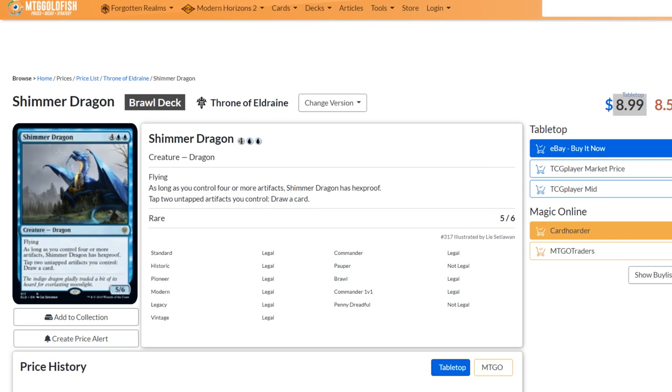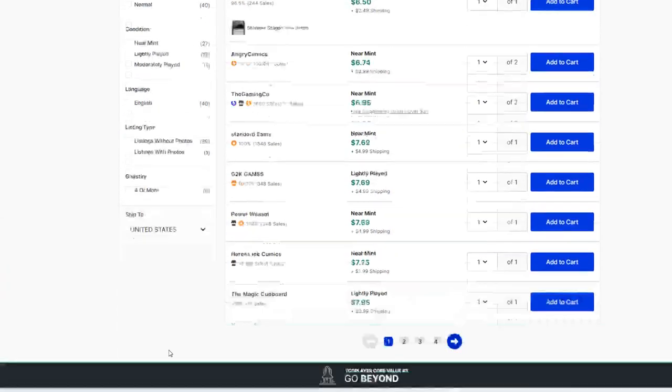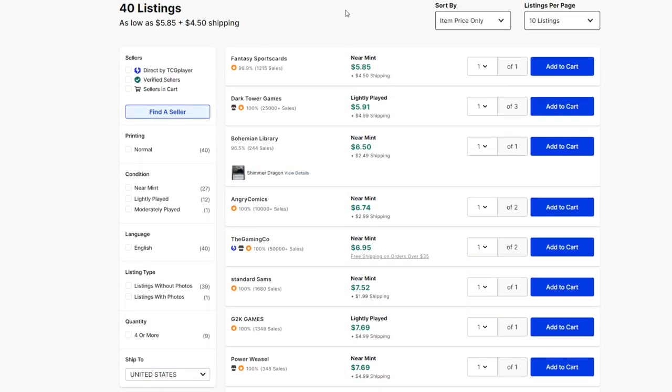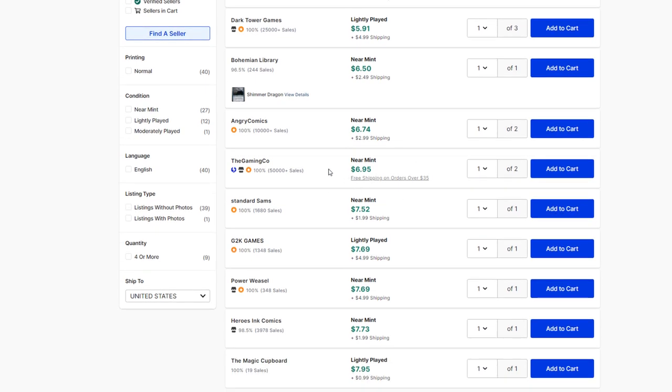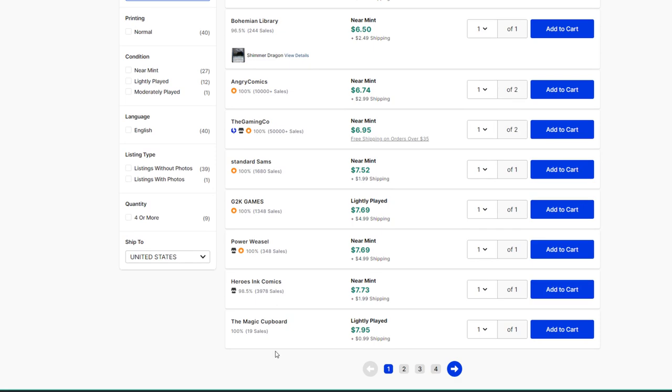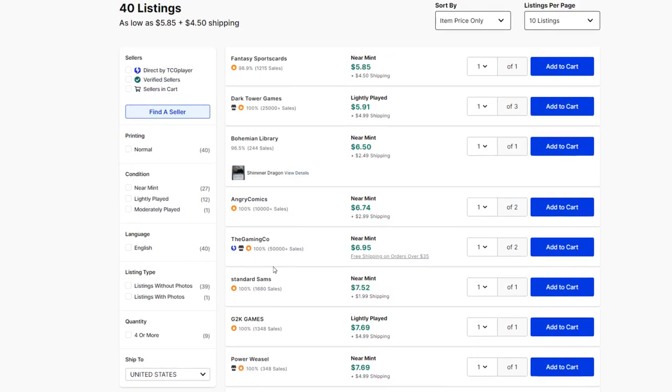Over on TCG Player, the first page has a few listings, but if you add up shipping, most come out to around $10. The first free shipping over $30 option is at two copies for $3 from a vendor with over $35 free shipping. In reality, if you're buying multiples, you're going to be paying more than the TCG mid with shipping included — more likely around the $8 mark.